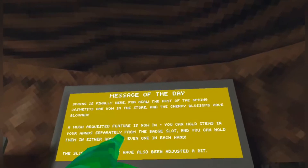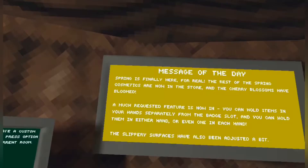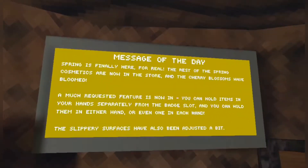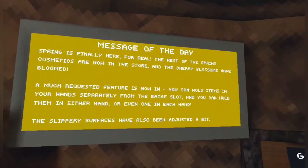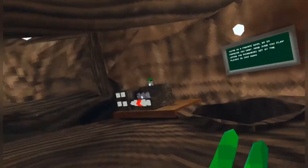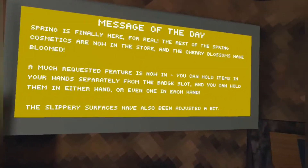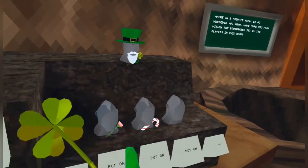Spring is finally here for real — the rest of the spring cosmetics are now in the store and the cherry blossoms have bloomed. A much requested feature is now in: you can hold items in your hand separately from the badge slot, and you can hold them in either hand or even one in each hand. The slippery surfaces have also been adjusted a bit.